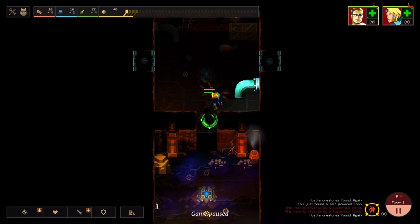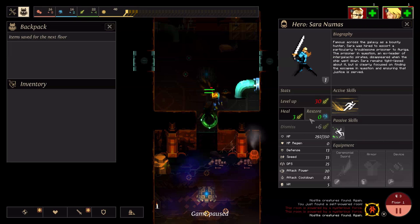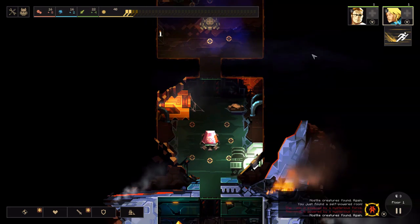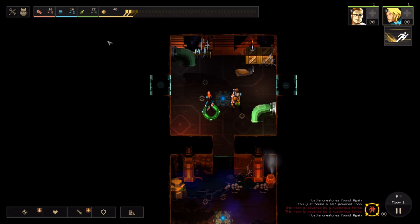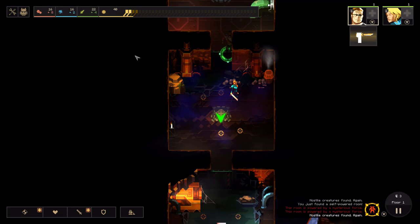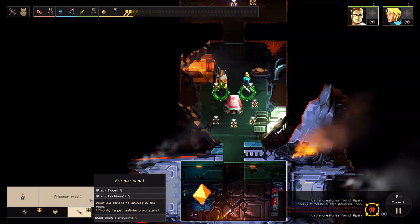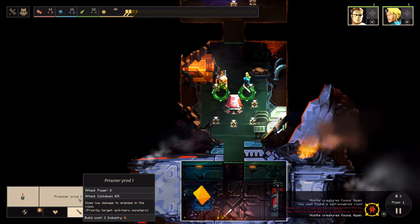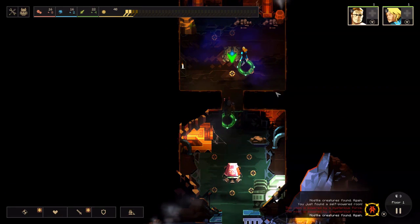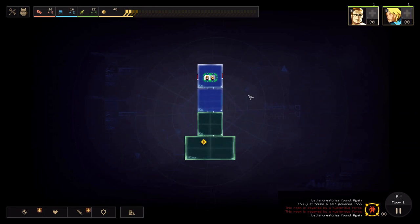I can use food to heal myself in combat, which I can do from the character screen. It will cost me 3 or 4 food depending on how much damage you took. You can sometimes find items in rooms — you can find science crystals, which you need if you want to unlock new items. There are also smaller slots in rooms where you can place defensive or offensive towers. Right now the only thing we have access to is the prisoner prod, which is like a turret that will attack monsters moving through or into this room.